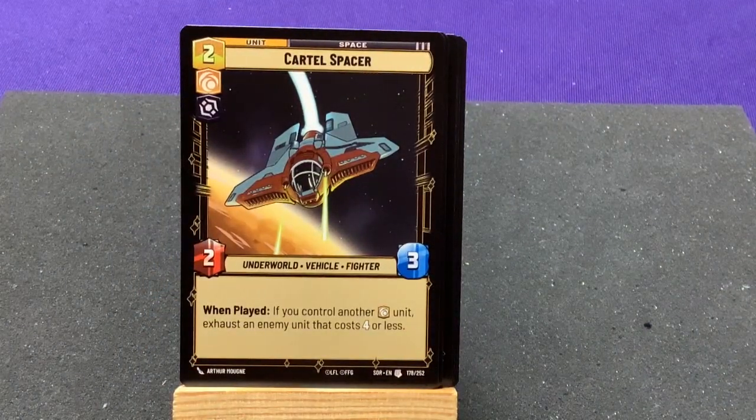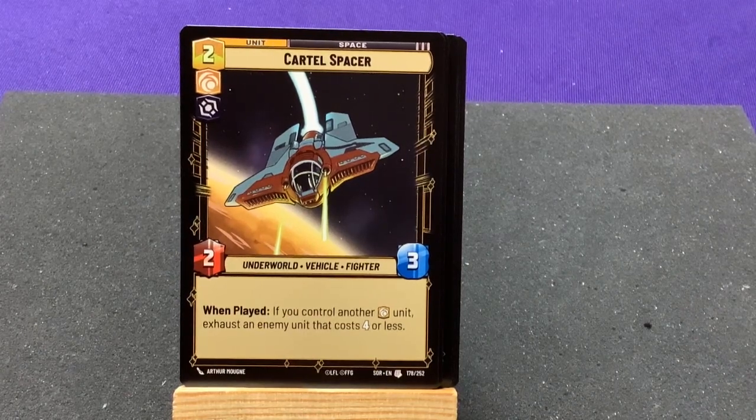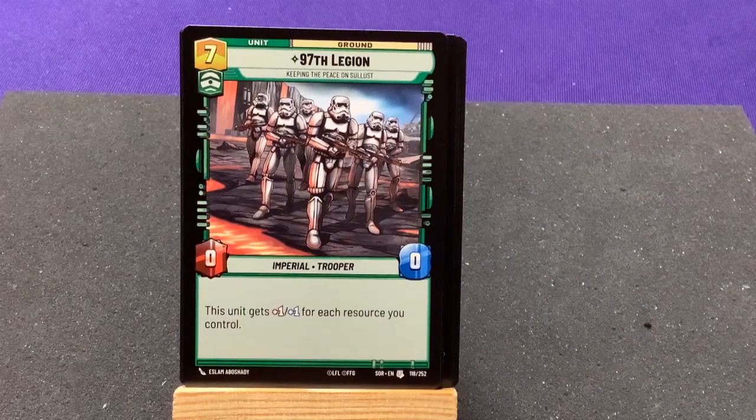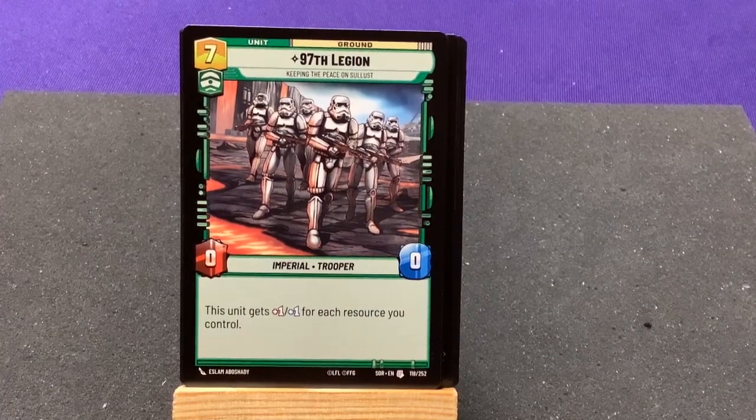Cartel Spacer — when played, if you control another yellow unit, exhaust an enemy that costs 4 or less. And a unique — 97th Legion, Keeping the Peace on Sullust. This unit gets plus 1/plus 1 for each resource you control.